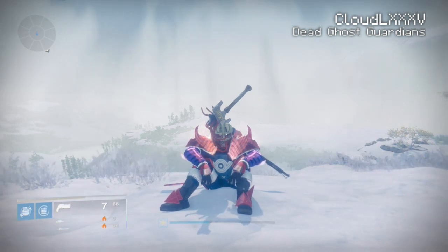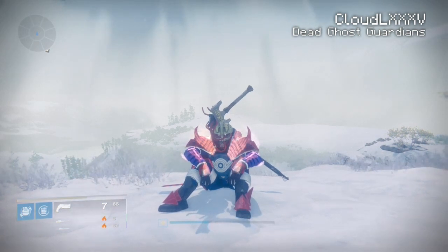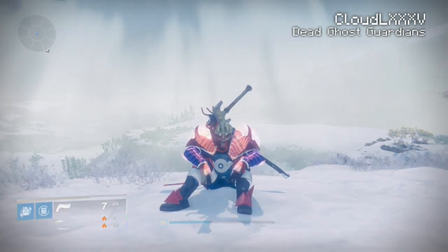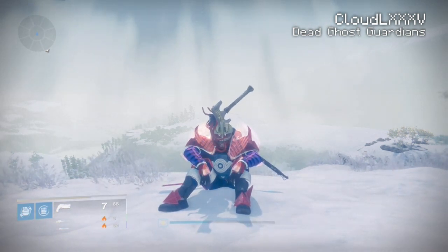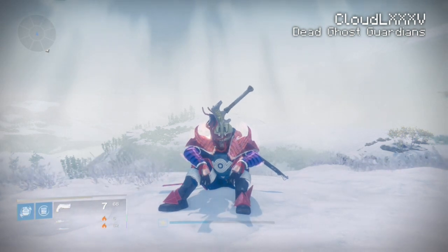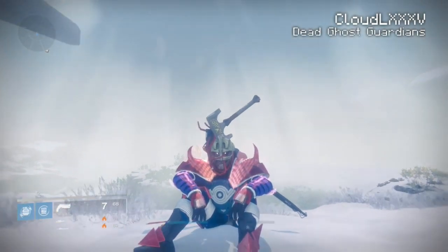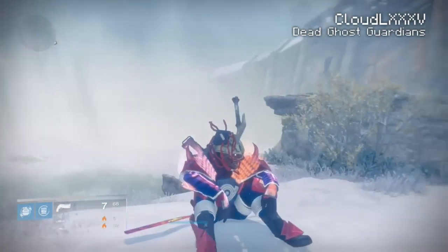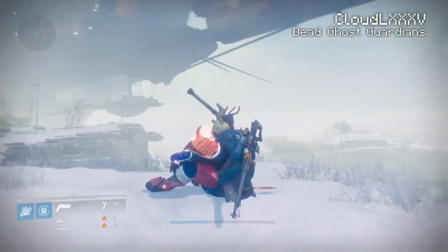This video took me a while to do. It's a very elaborate glitch. In this video I will be showing you guys how you can go all the way into the Plaguelands from the very second story mission. And in that story mission you're not allowed to go to the Plaguelands — you can't, it's impossible. Except I'm going to show you guys how you can do that. You can go into the raid, you can go to Archon's Forge, you can run around the Plaguelands with other Guardians and enjoy yourselves.